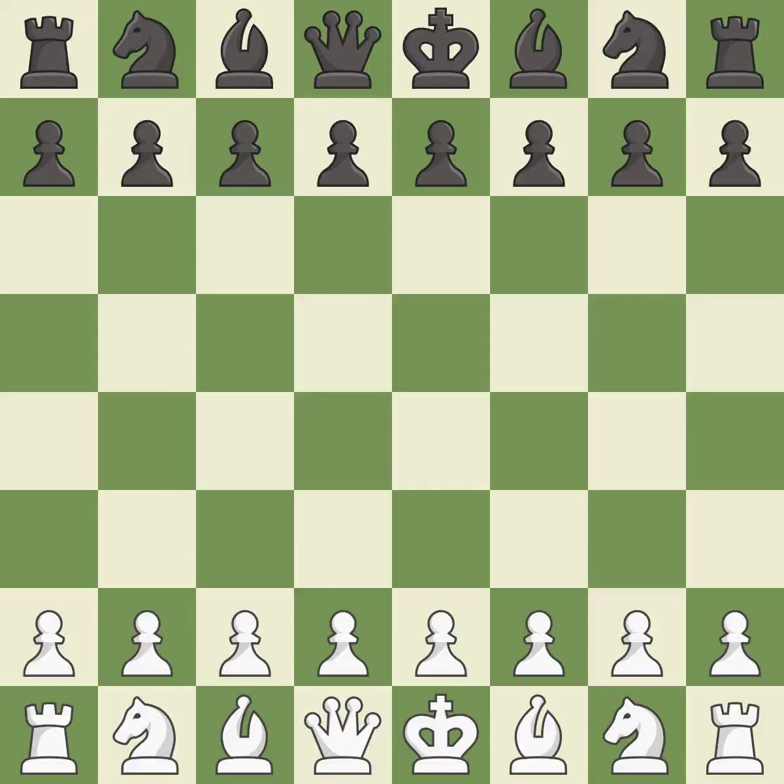King's Indian Defense, Bayonet Attack, 9.a5 10.ba3 axb4 11.bxb4 nd7. A sharp, back-and-forth game where both players had chances. That game was pretty competitive. Both players had an amazing opening, navigated the middle game well, and had a nice endgame.